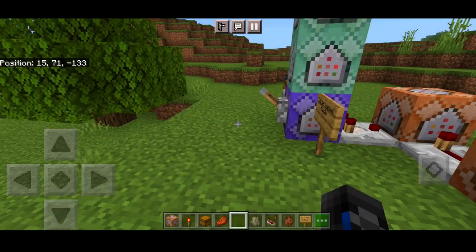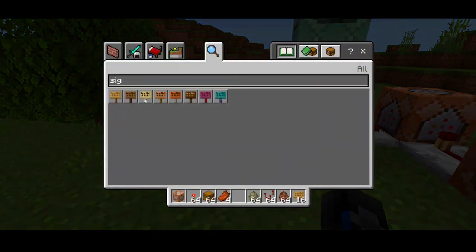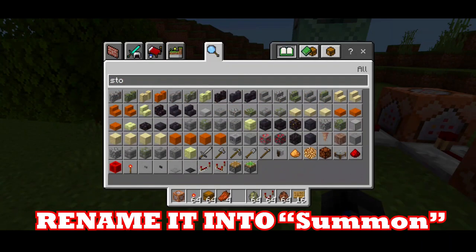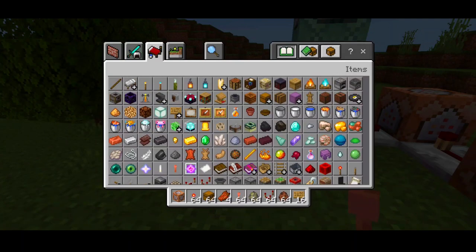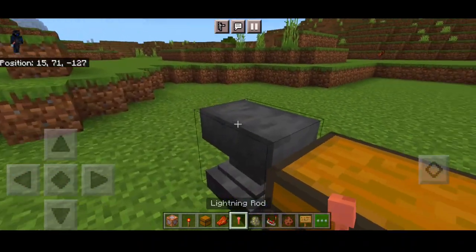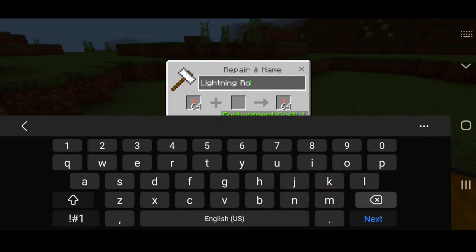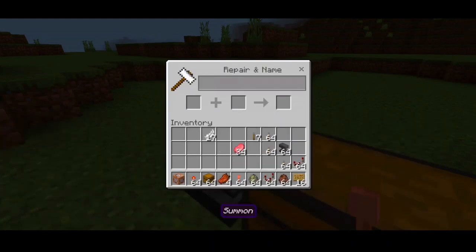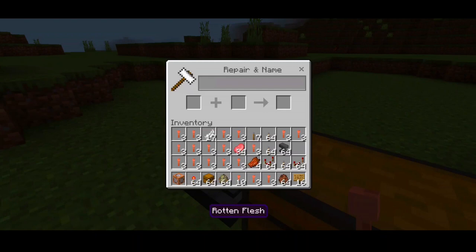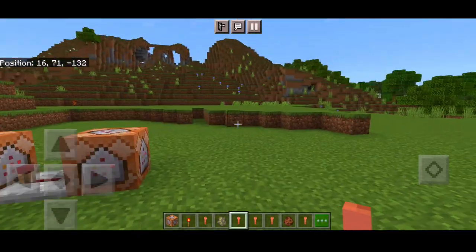The first thing we need to do is get some items. It doesn't actually matter what kind of item you're going to use — you're going to rename it using an anvil and rename it to 'summon' to activate the commands. I'm going to pick this lightning rod and rename it using an anvil. As you can see, I have a lightning rod here and I'll rename it to 'summon.' We're going to separate these items so we only need one item at a time to activate the command.